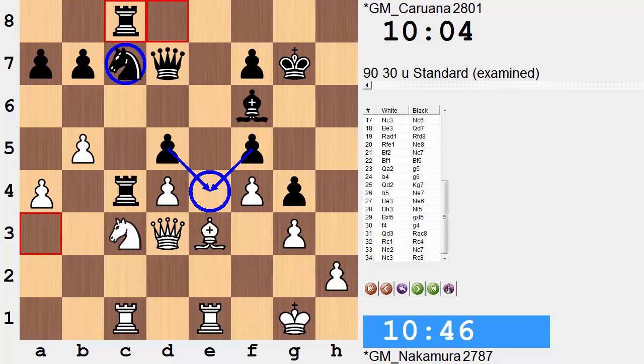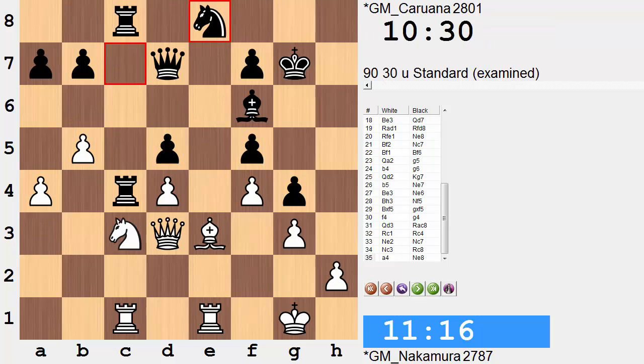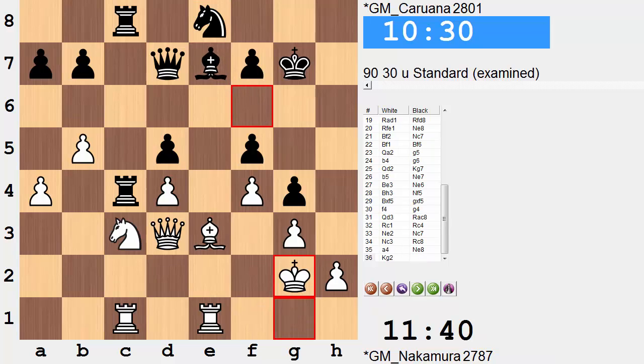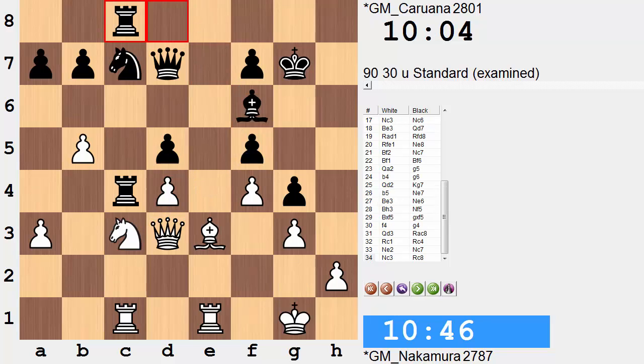The ideal home for the c7 knight would be e4 - an absolutely fantastic square, well supported. As an example, if white goes a4 defending b5, there can follow knight e8, then bishop to e7, and we're going to be having knight f6 to e4. He could be removed at some point, but the pawn is always there to recapture, and there's still a great plus on the black side - having then a connected passed pawn. So slow play is not going to be of any use to white.